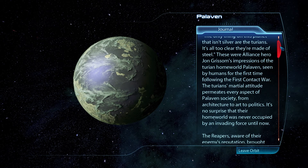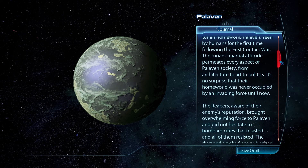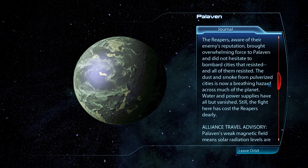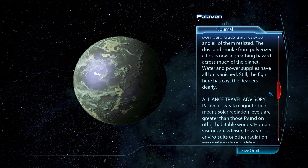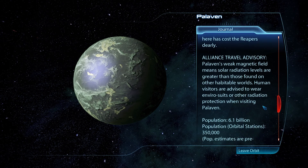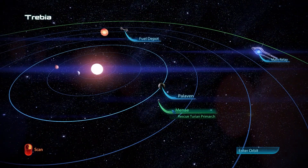The only thing on this planet that isn't silver is Turians — it's all steel. These were Alliance heroes. John Grissom's impressions of the Turian homeworld Palaven, seen by humans for the first time following the First Contact War: the Turian martial attitude permeates every aspect of Palaven society from architecture to art to politics. The Reapers, aware of their reputation, brought overwhelming force and bombarded cities that resisted — and all of them resisted. The dust and smoke is now a breathing hazard across much of the planet. Palaven's weak magnetic field means solar radiation levels are greater than other habitable worlds.